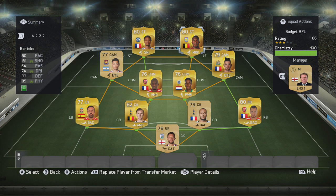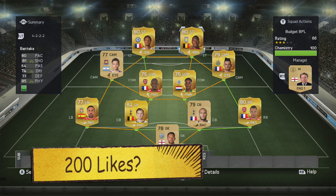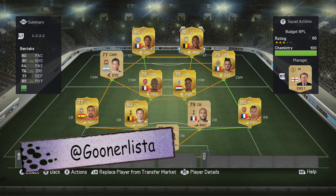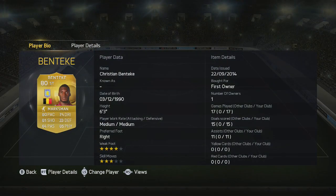So there's the squad that I played him in — an overpowered BPL squad. I've added the marksman chemistry style to him to boost him up. 6 foot 3, medium-medium work rates, right footed, 4-star weak foot, 3-star skill moves as well.